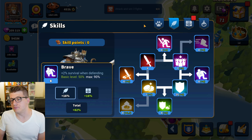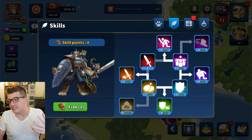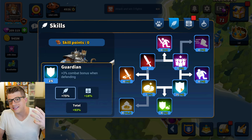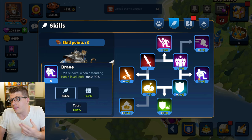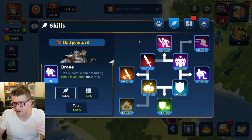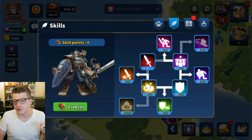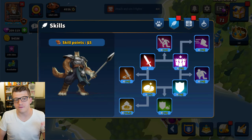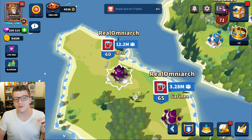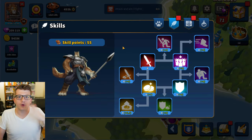Focus your skill points on Fearless and Brave until both reach 90, then distribute remaining points toward offensive or defensive skills. My mistake was putting most points into Guardian instead of Brave. The good news is you can reset your skills — I have a free reset here, and using it gives me all 55 of my skill points back. There's one skill point per account level, so at level 56 I have 55 available points.